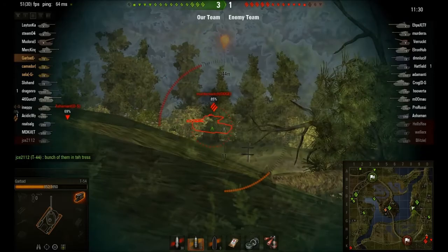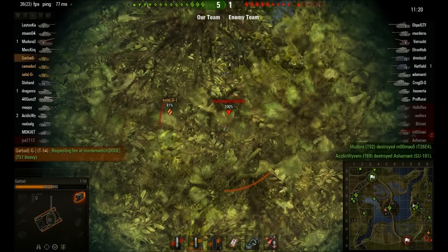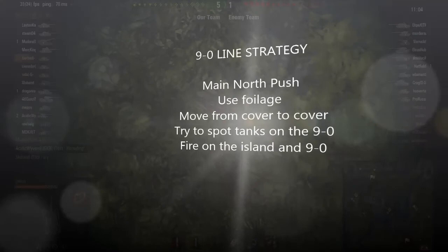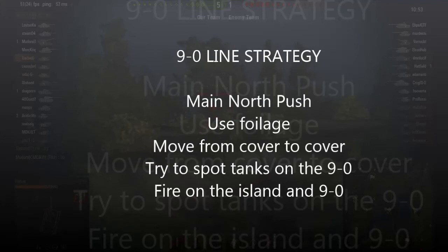Once the tanks in the corner are lit up, they don't have a lot of defensive options. They have a small hill to hide behind, but it's only a matter of time once they're lit that they will die. The rest of the game is just a one-way beating, because the vision mechanic is the biggest defensive option, and that's been taken away when someone invades the J9, K9 area. The 9-0 line is very similar to the 1-2, just reversed: the main push from the north comes down the 9-0, you use foliage to advance from cover to cover, spot tanks on the 9-0 and the island, and fire on the island and the 9-0.